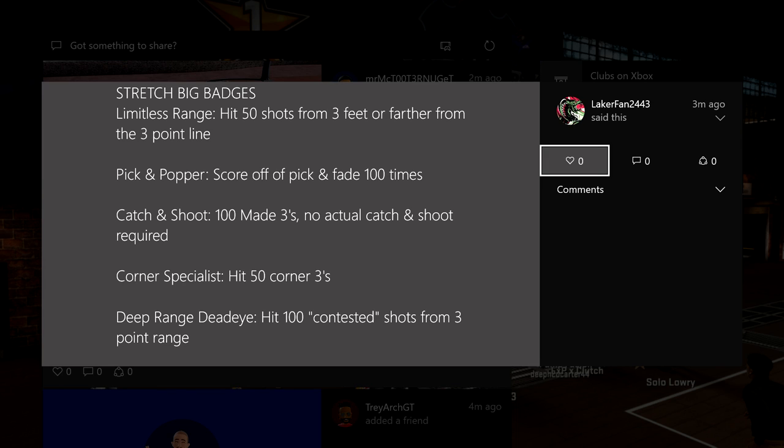To explain the hall of fame version of these badges, it's times four of whatever the bronze badge requirement is. So limitless range is 200, pick and popper is 400, catch and shoot is 400, corner specialist is 200, and deep range dead eye is 400. Stretch big is a relatively easy build to get the badges — same with sharpshooter. Playmaker, point forward, and shot creator are definitely the hardest badges to get.